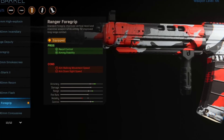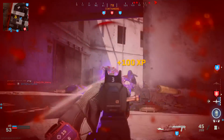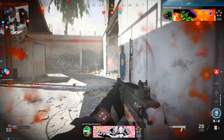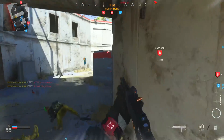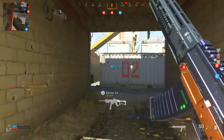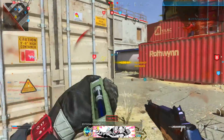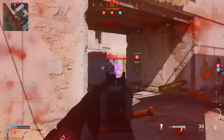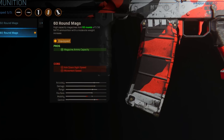The under-barrel is the Ranger Foregrip. This is really nice — you get aiming stability so your weapon isn't swaying, and you also get recoil control as a bonus, making the gun feel like a laser. You are losing aim walking movement speed, meaning you'll be a sitting duck on long shots and can't move too fast. You're also losing ADS speed, which kind of sucks — but you'll see why I changed this class.